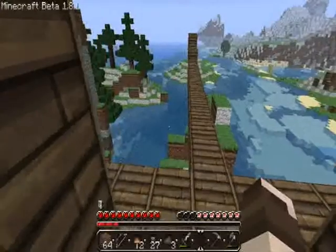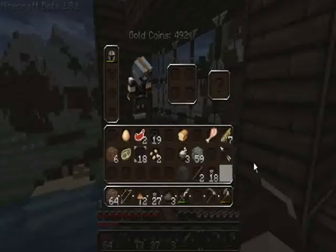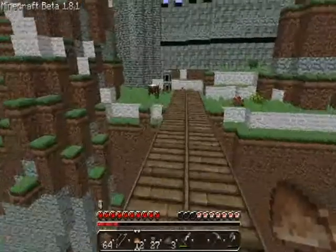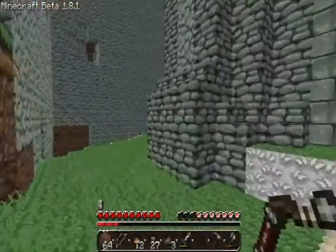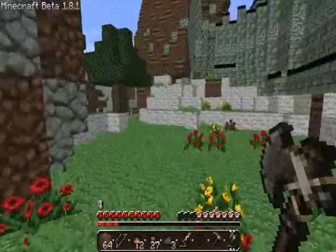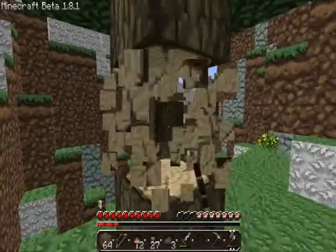I forget what we were doing last. I think we've built that, so we'll need more wood here. Do I have an axe? It's in my inventory, yeah. We need to go and get some wood. I just want to find some chickens so I can get arrows — that's the word I was looking for — because I can use their feathers.